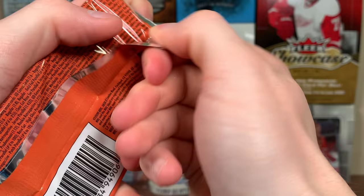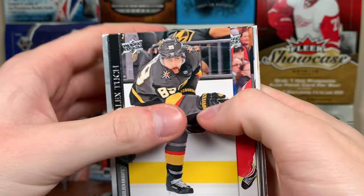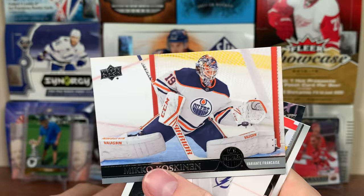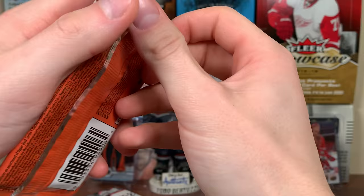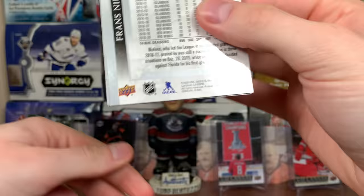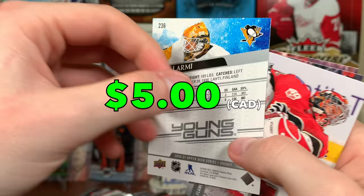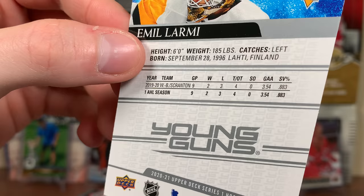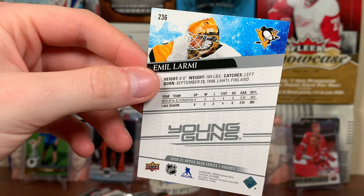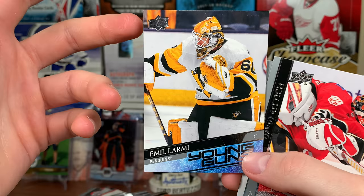We only have six packs left in this case — from 288 packs. French variation — Miko Koskinen French variation, there you go. Five more packs, three autos — what the heck, that's bizarre. Another young guns — getting a lot of young guns here. Emil Larmy, I haven't pulled that one either. Young guns — I'm pretty sure he backed up some games in the bubble. Another maybe with these third and fourth string goalies.